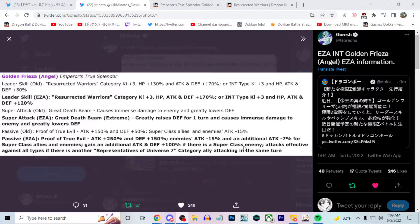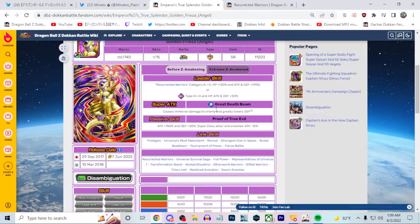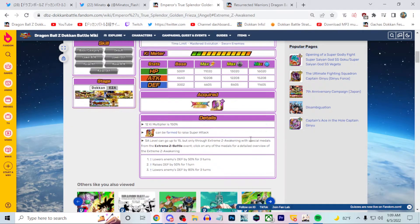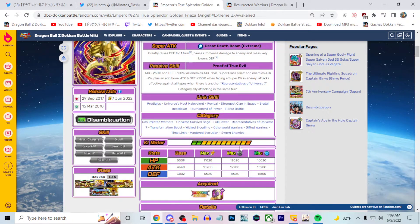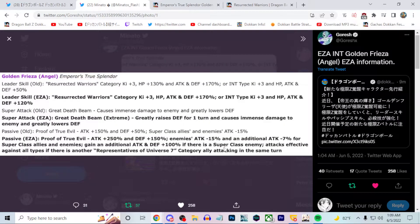That additional 100% attack and defense conditional requires facing a Super Class enemy, and unfortunately that's not going to be really great for Red Zone. His EZA stats still aren't showing up, which is really annoying — they're probably still working on it. But yeah, the 100% attack and defense if there's a Super Class enemy is obviously not something for Red Zone.